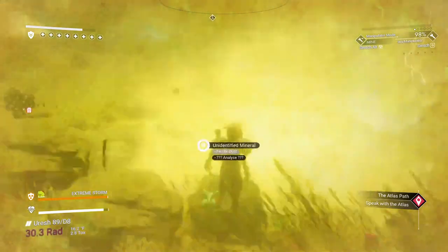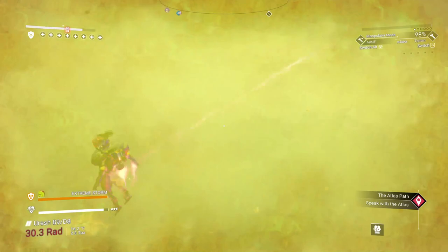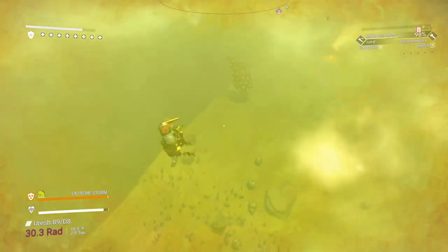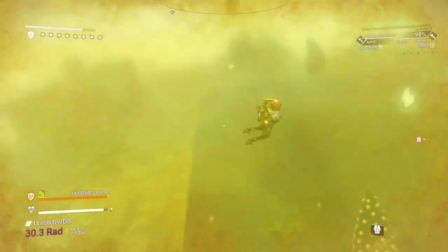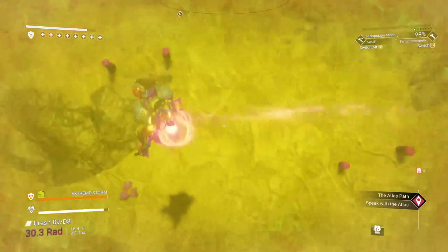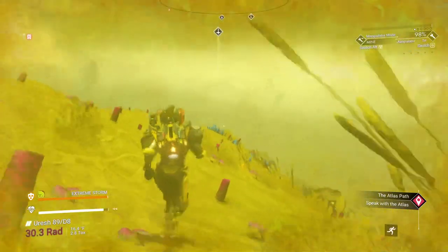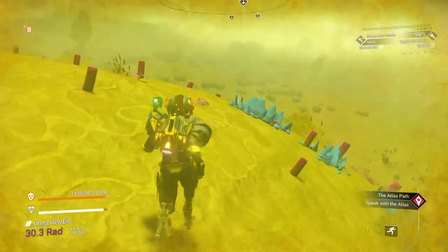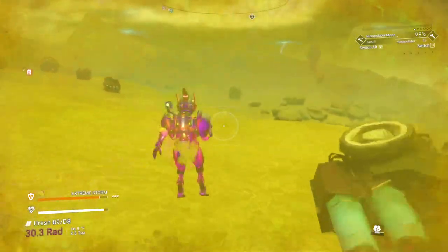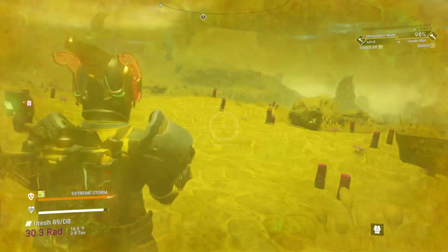Now look how many I have: one, two, three, four, five, six, seven, eight — I have eight. I'm getting sucked into a tornado — this is what killed Delta One in one of his permadeath runs. The trick is save your jetpack and just watch where you're going. If you want to get out of it, just head to one side or the other and use your jetpack. You notice my radiation protection is falling — let me go ahead and charge that back up. All right, we've got eight hearts.